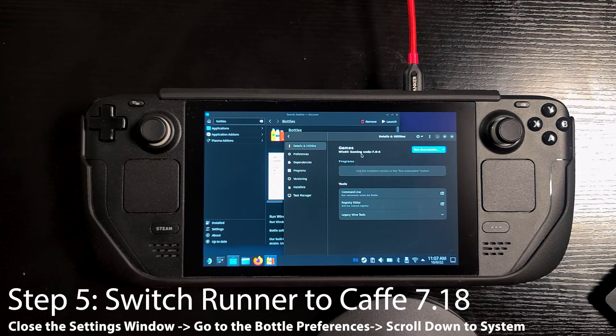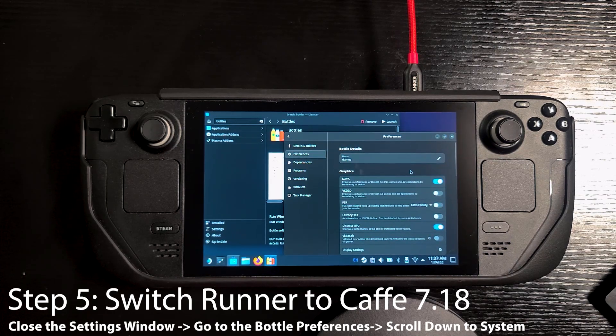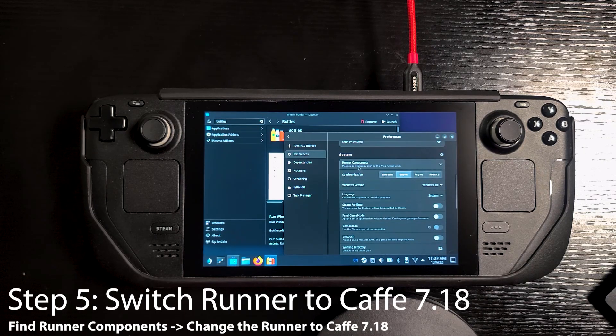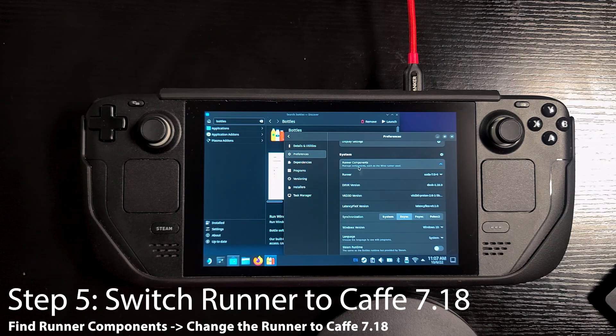Close out of that, go back to our bottle, go to Preferences, scroll down to System and find Runner Components, and we're going to switch the runner to Cafe 7.18, which is what we just downloaded.